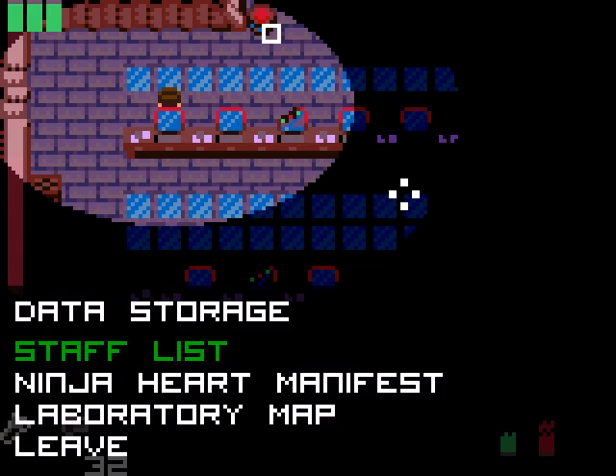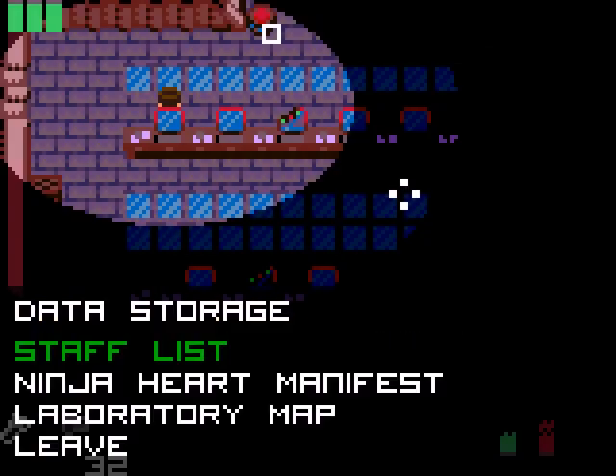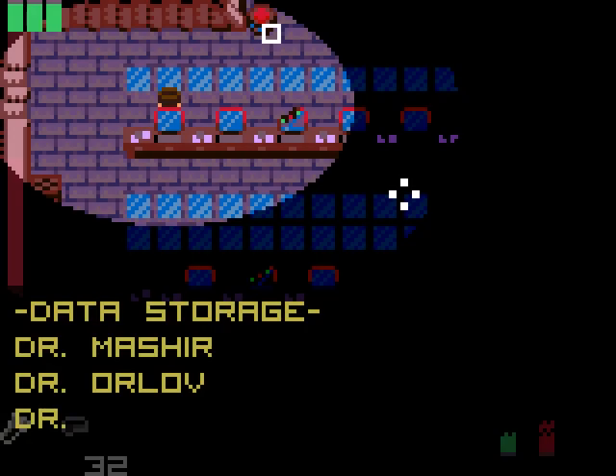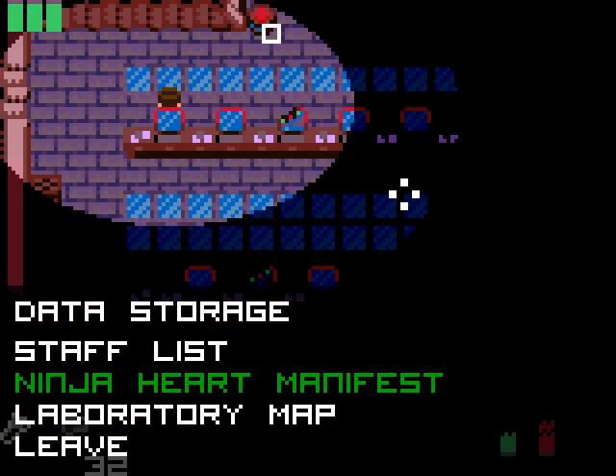On these computers there's another info dump. I can get the map, which shows my location and the general layout. I can also read the staff list. Interesting — there's a name missing from that.